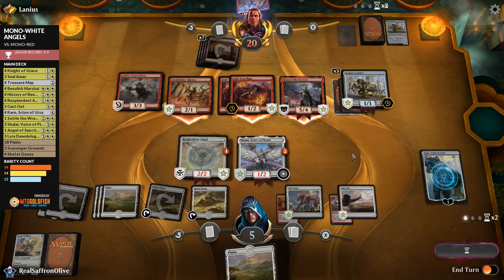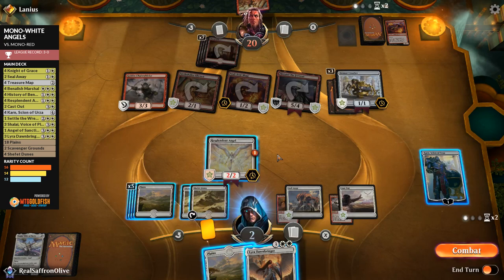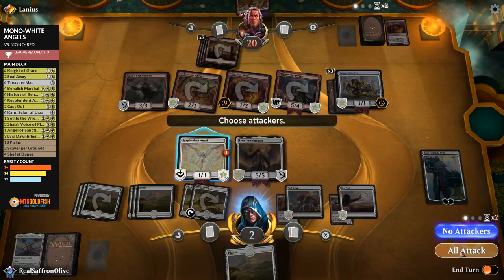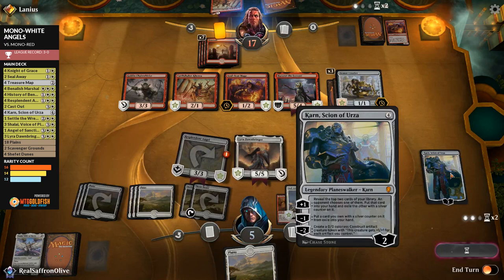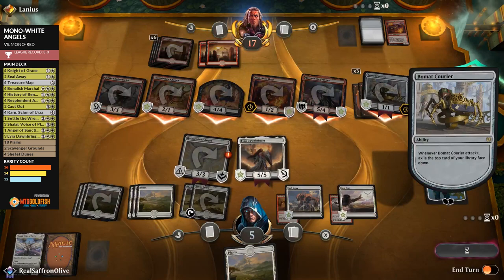We need to chump and block — we draw Lyra and try to take up Karn, but land and Treasure Map is not lucky enough. We play Lyra but have to chump block. Earthshaker Kenra makes our creatures unable to block, and the math goes to 11 damage — we're dead. A little too slow. We still have two losses remaining, and this matchup goes much better if we're on the play.